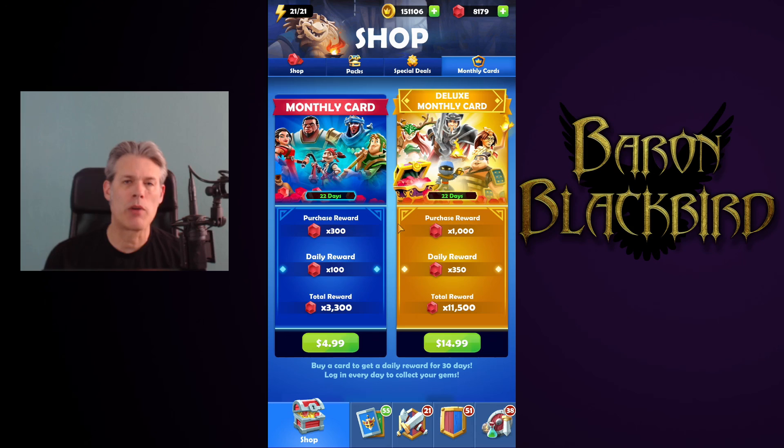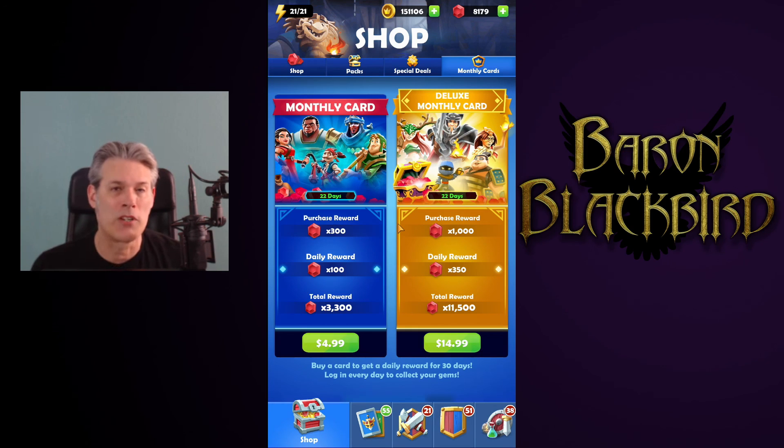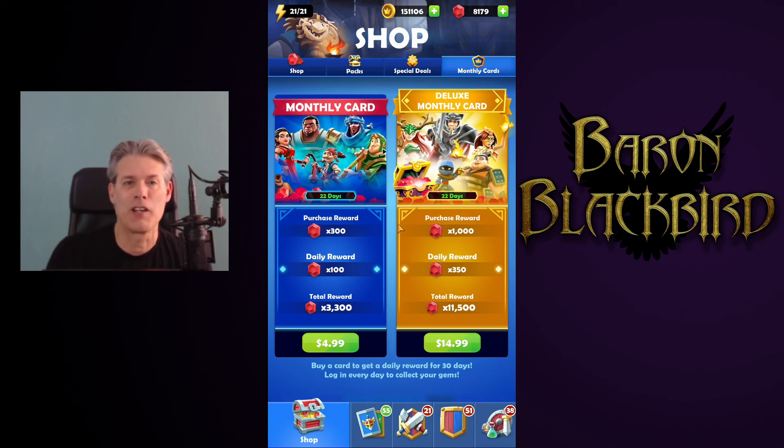If you want to know more about how we come up with these values and why I say pass on the mega booster and multiple other items, join us on Saturday for an extended item shop review. That review usually runs 20 to 30 minutes and we do a deep dive into things like how to get elemental essence and how much it actually costs in real dollars. I'm Baron Blackbird, available on YouTube, Twitch, Twitter, Discord, or at baronblackbird@gmail.com. Until next time, take care, have fun, and I'll see you tomorrow.